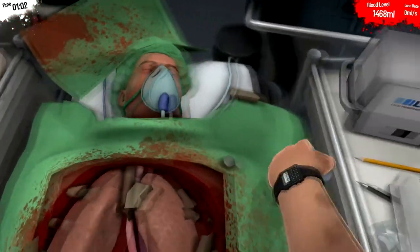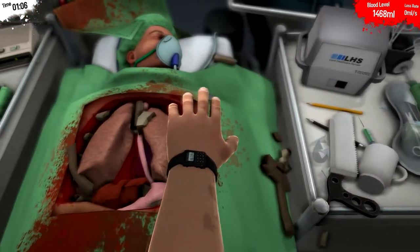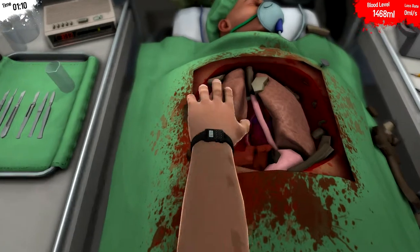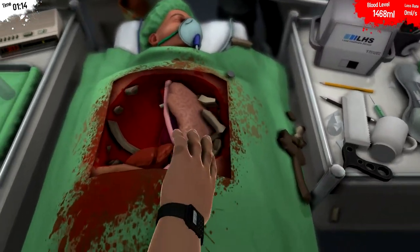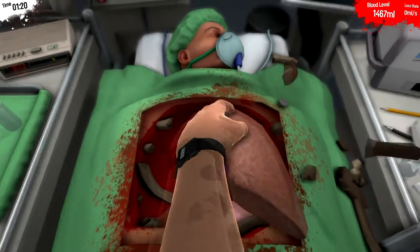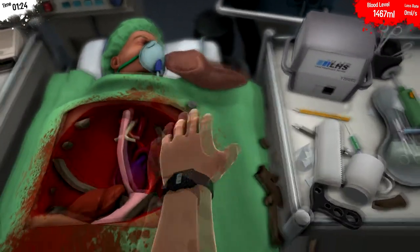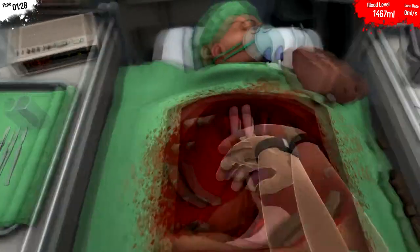Anyway, grab the magical green serum because this dude is bleeding out everywhere, so we're just gonna stab it right in his face. Perfect — he is no longer having issues of blood loss, even though his chest is wide open and there's probably shards of bone and whatnot. He's also missing a lung. Hey, bright side though — still got my watch, and if you've played Surge Simulator you know that watch likes to fall off like nobody's business.